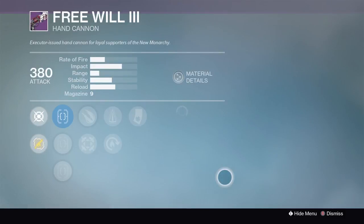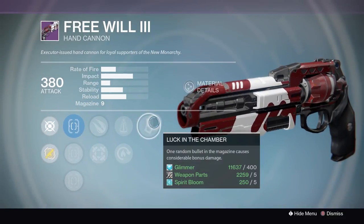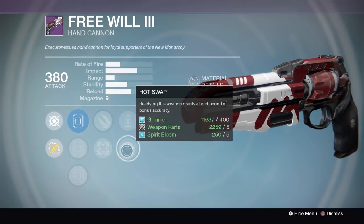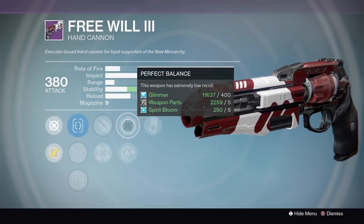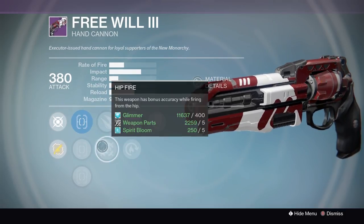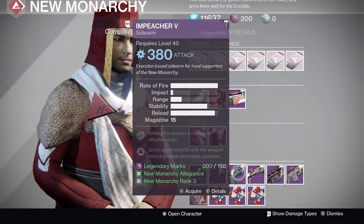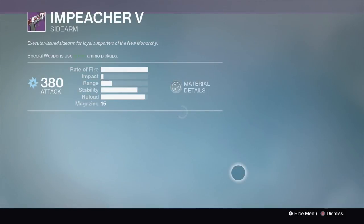Moving on to the Free Willy hand cannon — this looks like an insane roll at first glance but it's a bad archetype hand cannon. It still can be fun. It has Luck in the Chamber, but then Perfect Balance and Explosive Rounds — never mind, this is not a good roll. Luck in the Chamber is cool but everything else about it is bad.